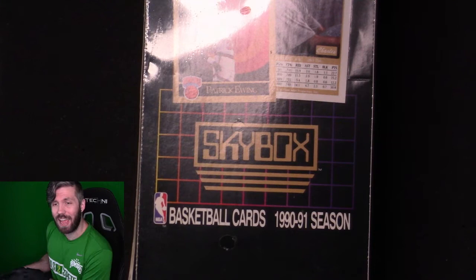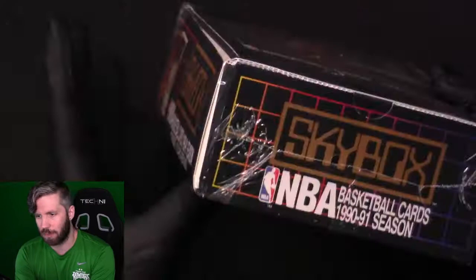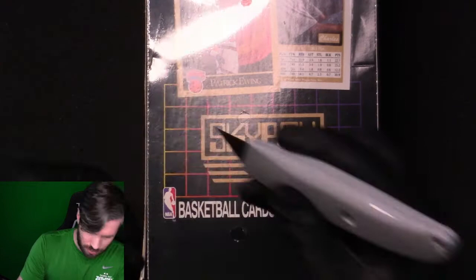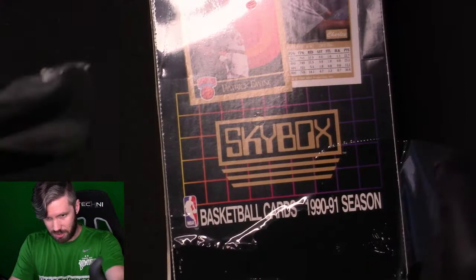Hey everyone, I'm UrsaDayX, this is Ursaday on Boxes. Today I have the inaugural 1990-91 Skybox — Patrick Ewing is on the front. I also have Series 2 set aside for another video. We have 36 packs, 15 cards per pack, and we're probably only going to open 34 because I like to grade packs, so we'll set two aside.